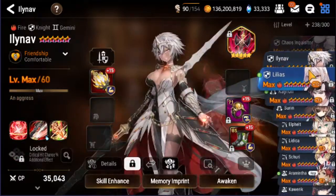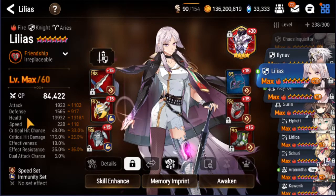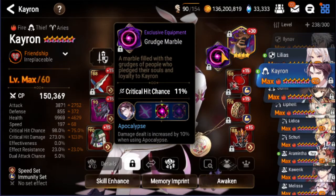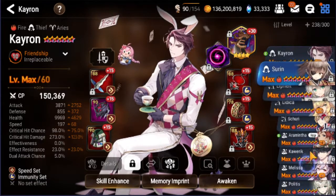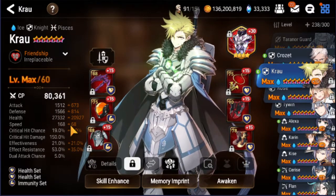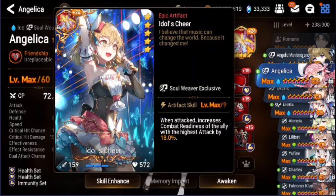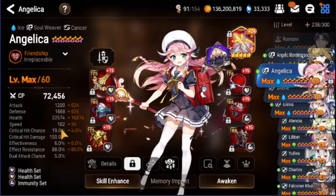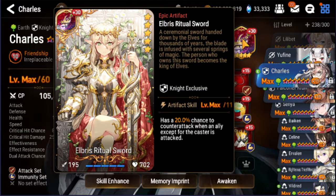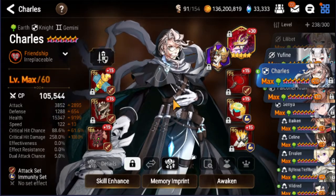Okay, so now for my units: Lilias with Aureus artifact, immunity set, speed is 228 — that's rather slow for Lilias — health pool 20k, defense 1500. Then we have Kron with exclusive equipment, immunity set, speed is 197. Then Crow with Aureus artifact, immunity set, speed 168, health pool 27k, defense 1500. Angelica with Idol's Cheers artifact, exclusive equipment, immunity set, speed 182, health pool 22k, defense 1600. Then Charles with Elbis's Ritual Sword, fully maxed exclusive equipment, immunity set, speed 122, health pool 15k, defense 1300 — so he's a damage Charles, not a tanky Charles, keep that in mind.